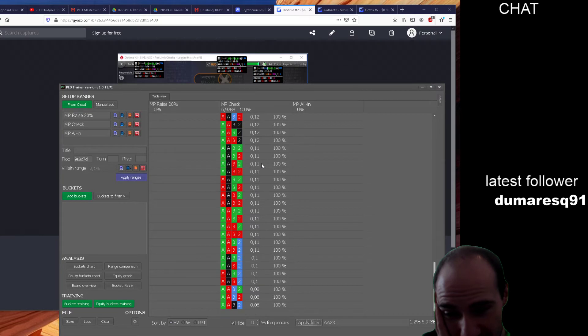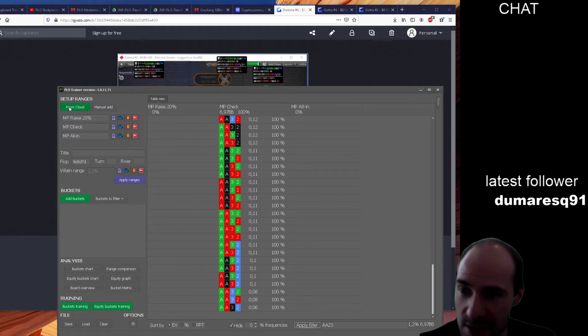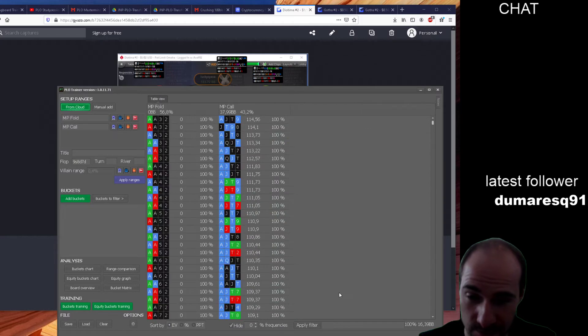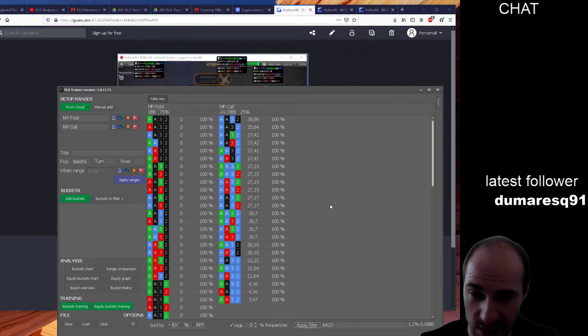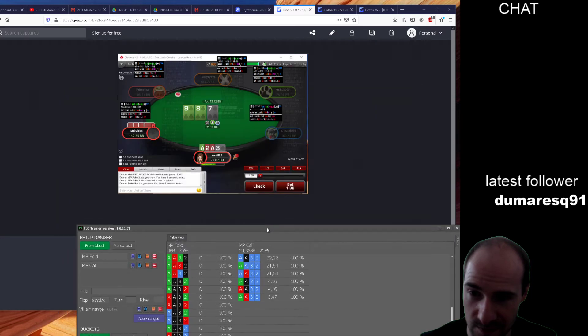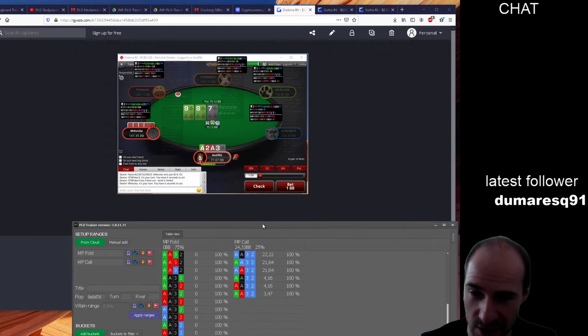We are supposed to check all of these. Let's now see how we should react in case we face an annoying all-in. I guess: calling when having the flush draw and folding otherwise. Yep, that's exactly what I thought. Even the three-high flush draw would be enough.